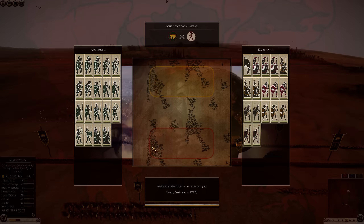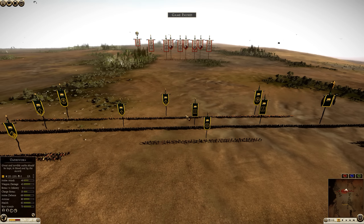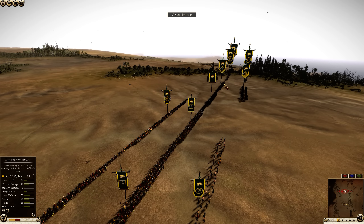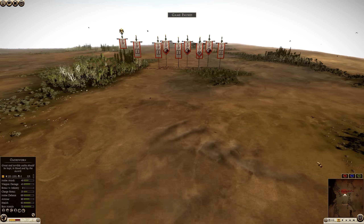For Arverni we have Spear Warriors, one on each flank. Levy Free, one on each flank, and Levy Free Center. Celtic Warriors, then we have Chosen Swords — three of them. Three Oathsworn. Two Heavy Horse for skirmishing, Gallic Hunters, Celtic Slingers and Gallic Hunters.